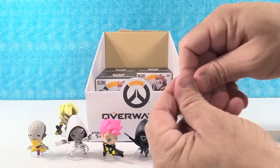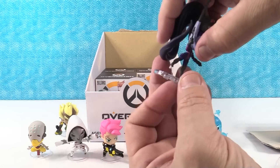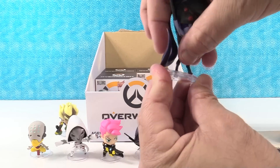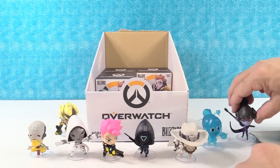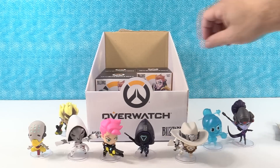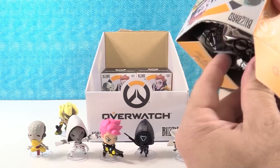That is really cool looking. Shannon is not having any luck with Symmetra either. You can open another figure. Widowmaker on the base — there she goes. She's like, that's how you do it, Symmetra: stand up, hold your rifle out.